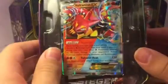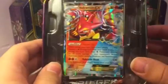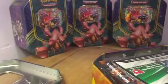So here's the Volcanian promo card. Very nice — the exact same card apart from the artwork that's in the Steam Siege set. Excellent ability for competitive use.